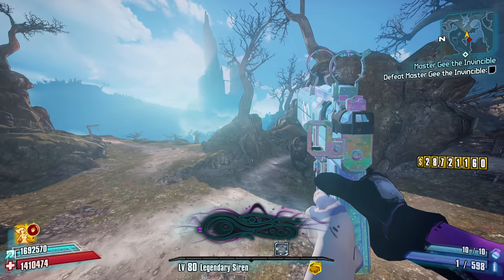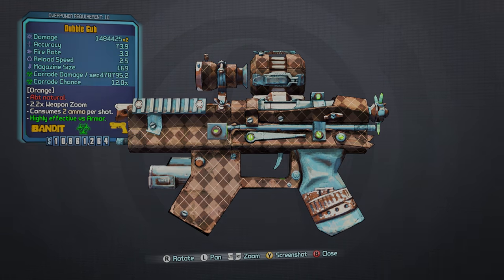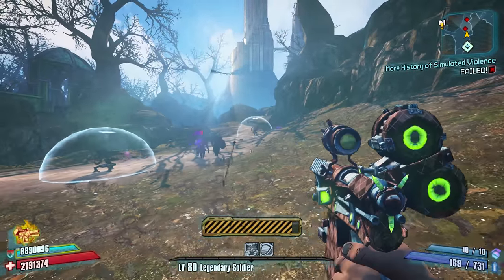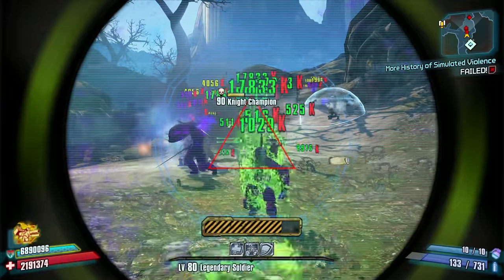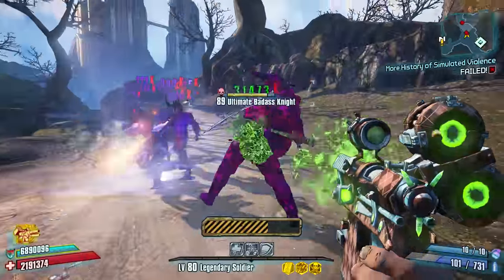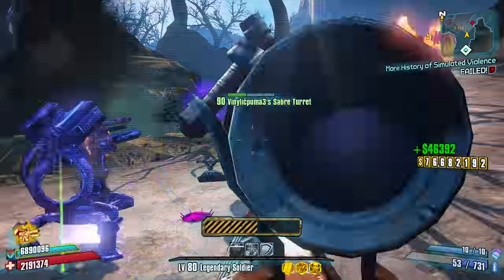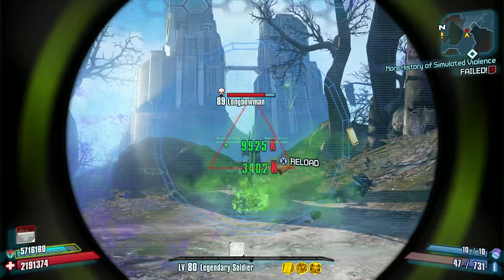Starting with our number 10 entry, which is going to be the Gub. While I feel it's lacking in some ways, the Gub is actually a pretty good corrosive-only pistol, and at the very least it's far better than the likes of the Dominator, Wanderlust, and really any other awful pistol you can think of. What makes the Gub good is its base damage, which is above average, and its magazine size, which is far above average. The average Gub has a magazine size of around 110 to 120, while some variants can hit the 180s.